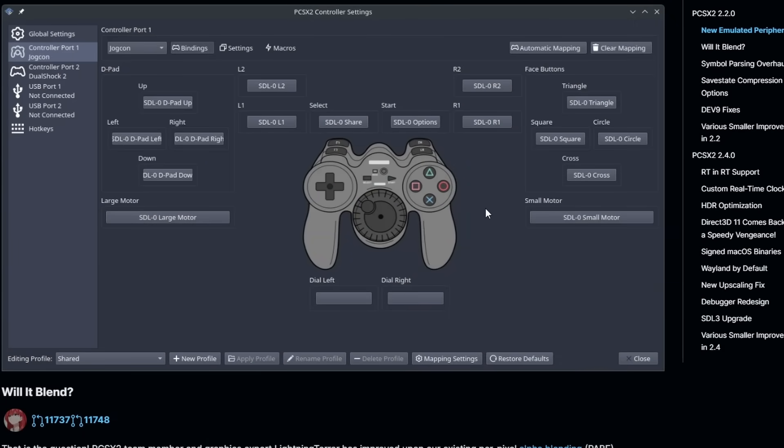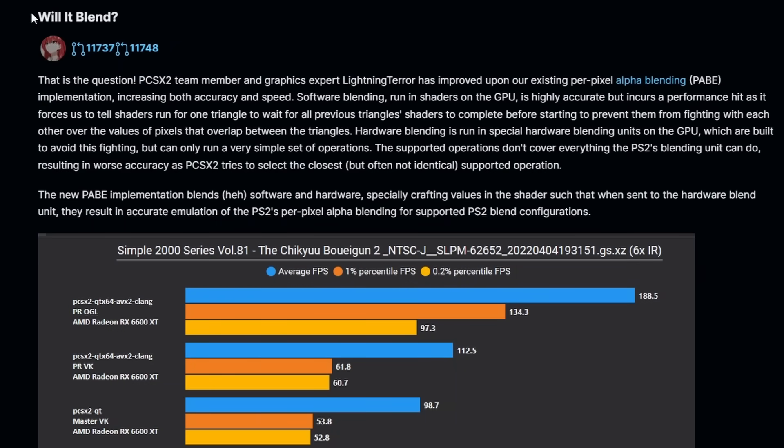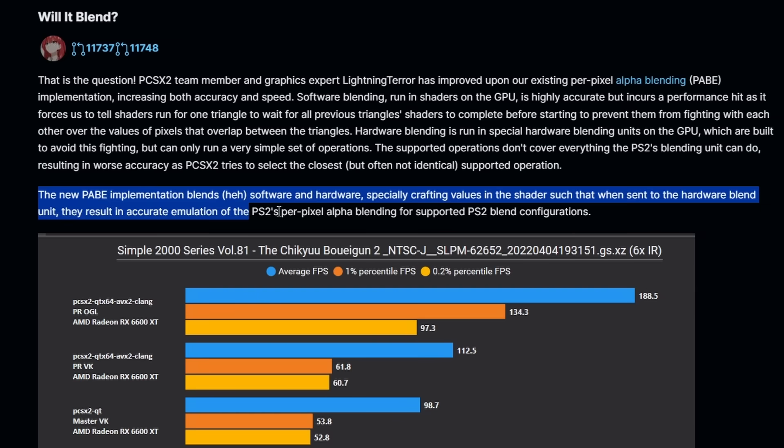That's just some of the best music I've ever heard in a video game. You'll also see the JogCon from Namco — it has a big jog wheel in the middle that you can use to steer in games like Ridge Racer. Having all of these peripherals in PCSX2 now is absolutely outstanding. On the graphical and performance side, per-pixel alpha blending has seen improvements and re-implementations, so you're going to get a prettier look to some games and also higher performance. The average 1-percentile FPS as well as the 0.2-percentile is going to be much improved — great for everyone, especially those on lower-end PCs.